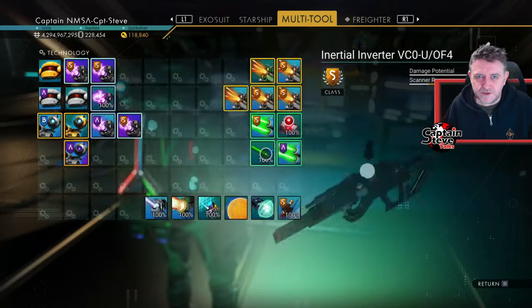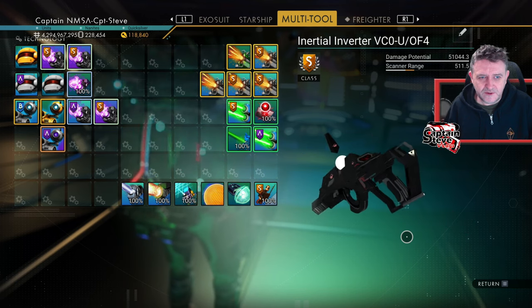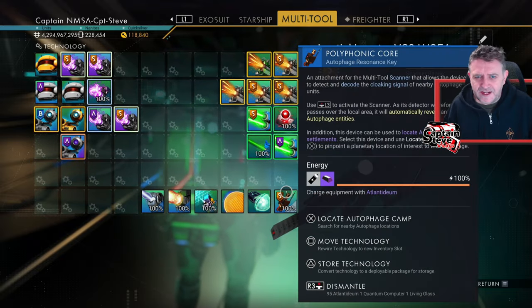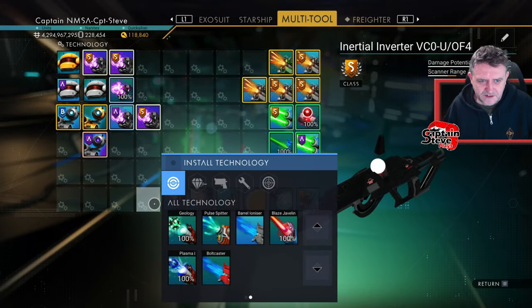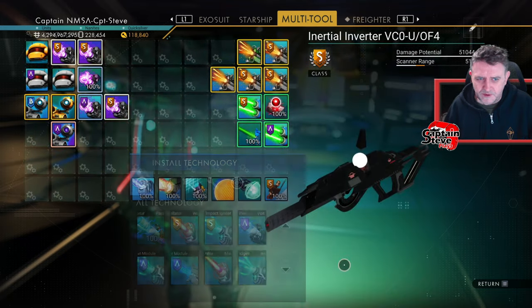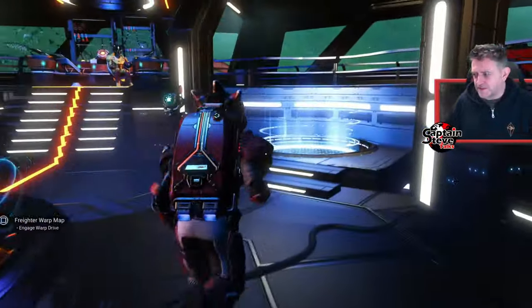I'm going to fly over to the station very quickly and see what modules are there for my multi-tool, because yes, we've been doing up a multi-tool at the same time. It's looking quite swanky, quite lovely. Somebody said that although it locates fauna it doesn't make them appear — but I was finding that it did. There doesn't seem to be another technology to install, so it seems to be doing it all under one module for me.